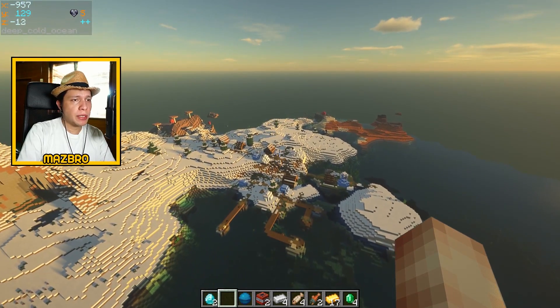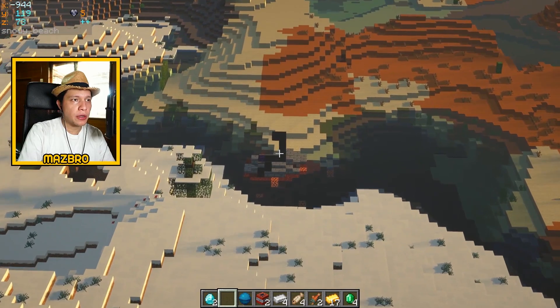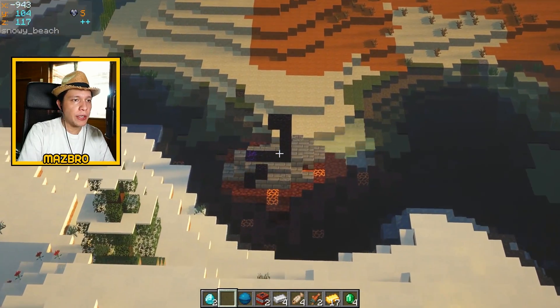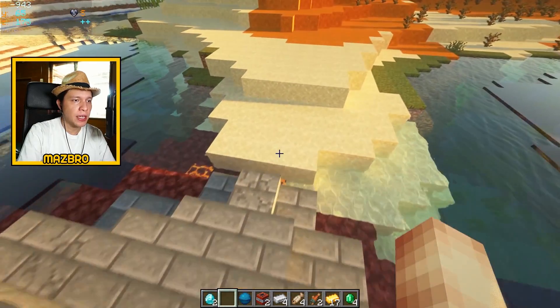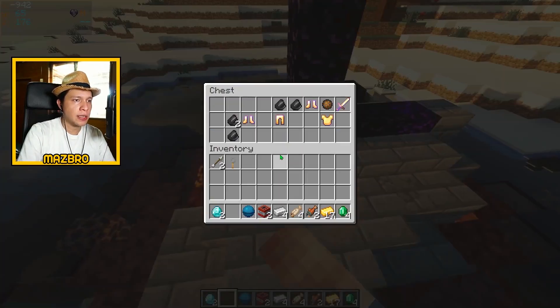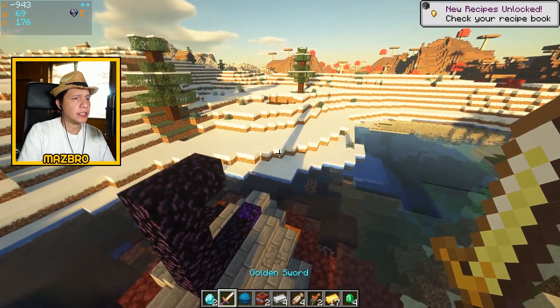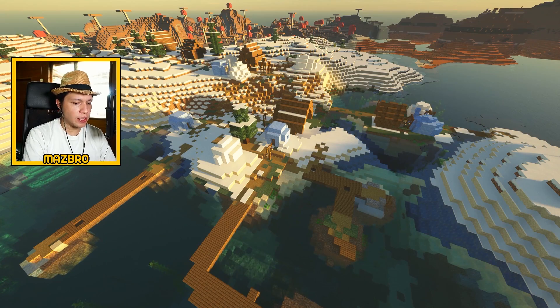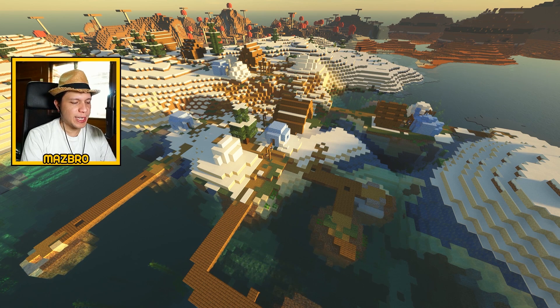Back at the village, between the snow area and the badlands, there's a ruined nether portal floating up on this area. Let's check if there's any good loot in the chest — sometimes you get a silk touch axe or pickaxe, but this time we get a looting three sword, which ain't bad actually. Looting three is really good. And off we go to seed number three.